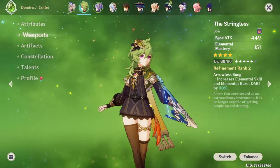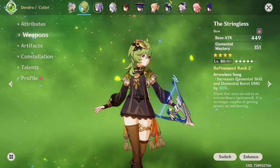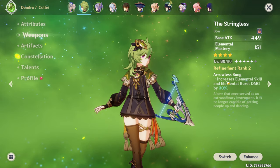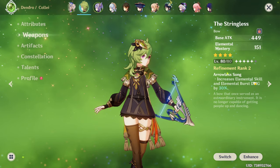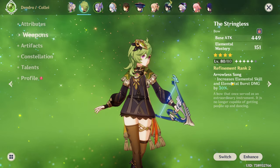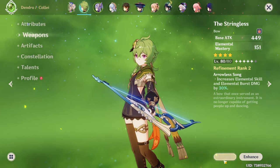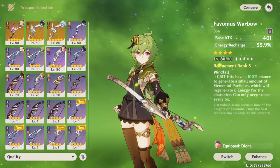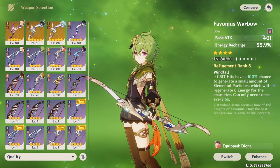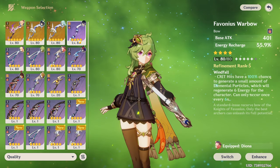I've always had her with The Stringless because I felt she fulfills a similar role to Fischl — supporting your team and applying an element. The Stringless works really well here and increases elemental skill and elemental burst damage by 30%, and I believe I can go further with refinement. A different weapon you could use for Collei would be the Favonius, which gives a nice amount of energy recharge to make sure she's bursting in your rotations.